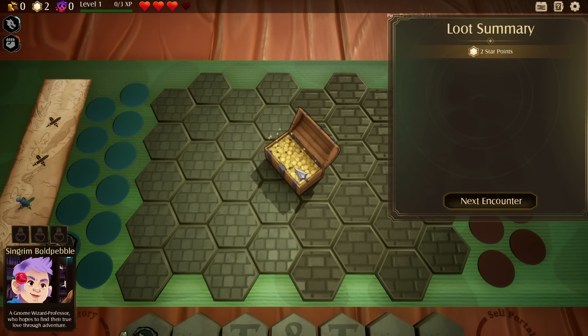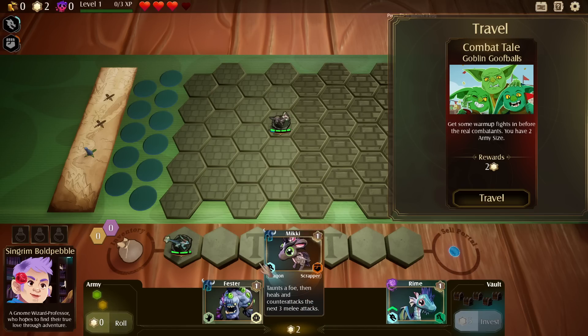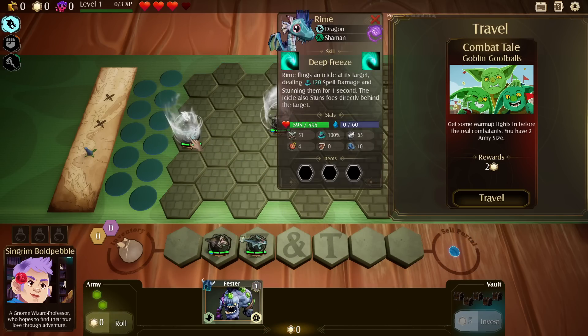We get two star points — that's the money. The shop doesn't refresh naturally; you have to force refresh it. So I'm going to buy you and buy you. We have room for another spot. Rhyme flings an icicle at its target dealing 120 spell damage and stunning them for a second. The icicle also stuns foes directly behind.